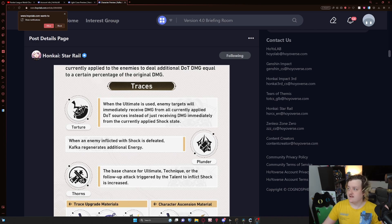So first let's talk about all of her traces, then we'll talk about the light cone banner, and then we'll talk about the problems being made by players. Knowing about the traces and the light cone is very important before we talk about that. Her first trace is 'Torture' — when the ultimate is used, enemy targets will immediately receive damage from all currently applied DOT sources instead of just receiving damage from the current applied shock state.